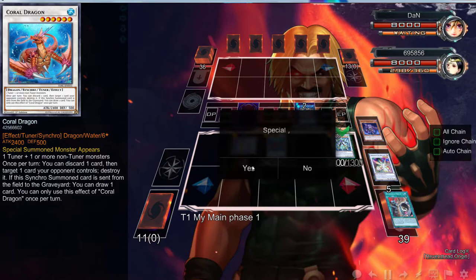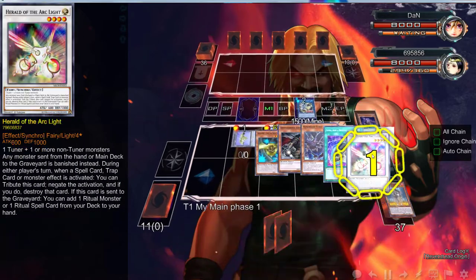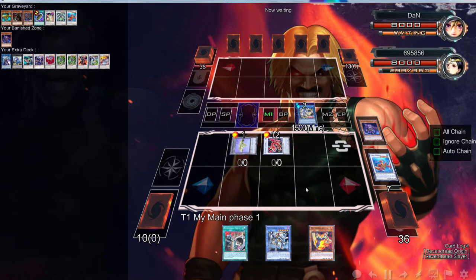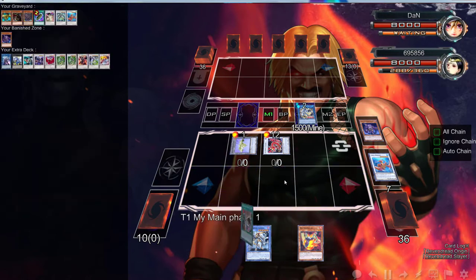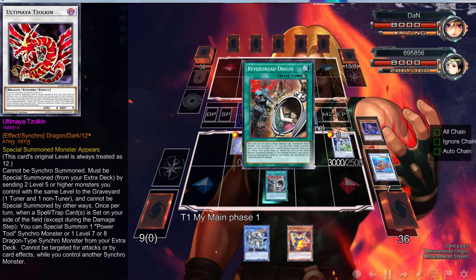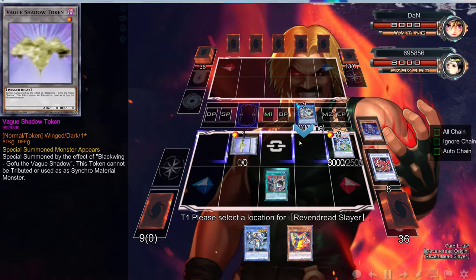We can use both of these effects — this is going to be chain link one and this is going to be chain link two. I'm going to draw that, and then we're going to have access to a Slayer. Then what we can do is go into Tazouken using one and two to draw us an extra card. There's Red Resonator — we can use it, but I don't think we need Tazouken anymore.